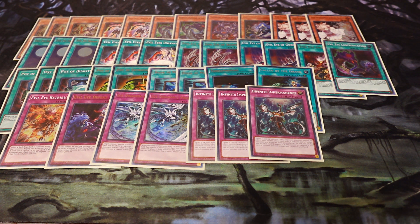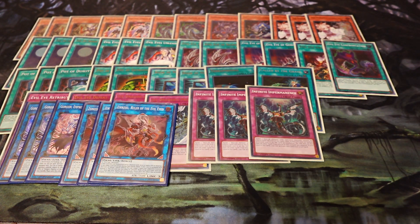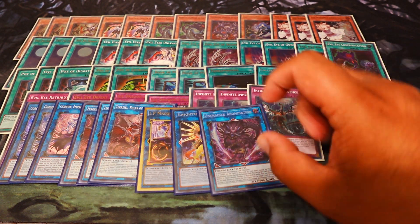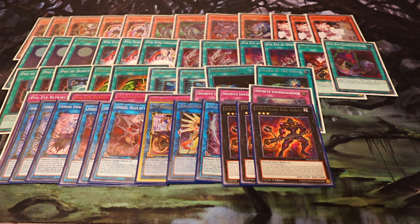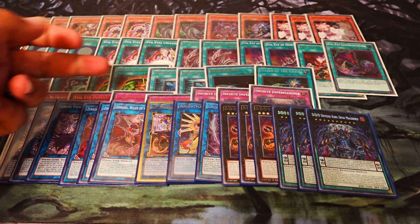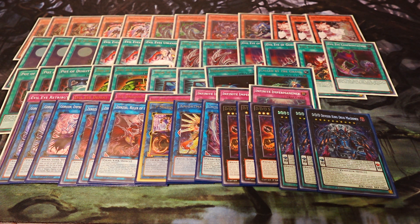For the extra deck, very simple lineup. Three Gorgon, three Xerzeal, IP Nightmare Unicorn, and the Unchained Abomination package. Then three DDD Stone King Darius to get into Divisor King Deus Machinax. Very simple. Obviously we're playing Extravagance, so if we banish things randomly from our extra deck, we're just trying to make sure we keep at least one or two copies of something in there when we go into our combo.